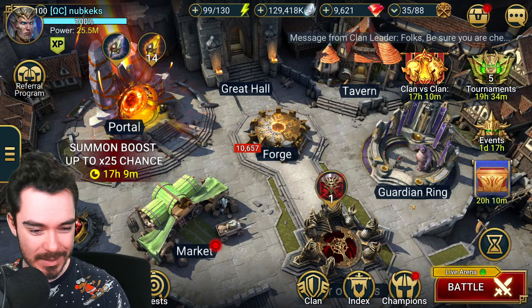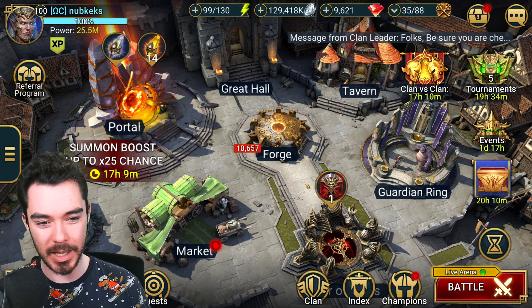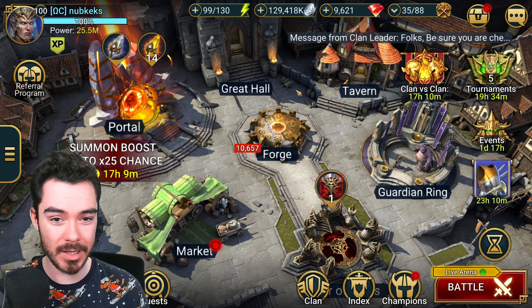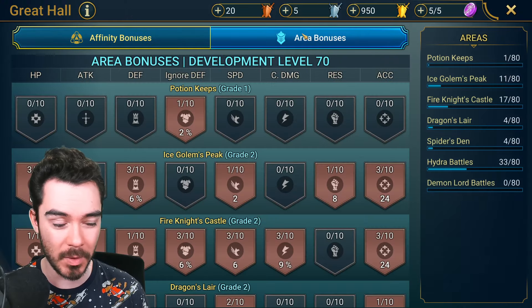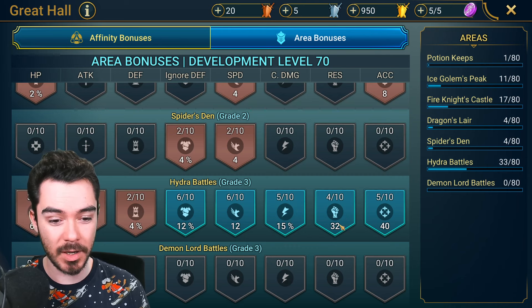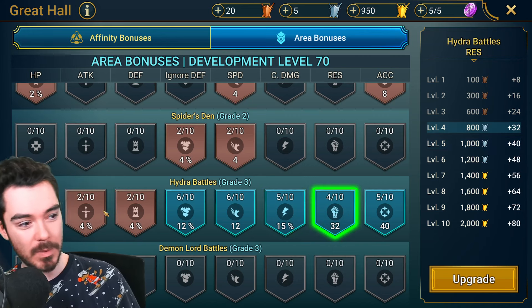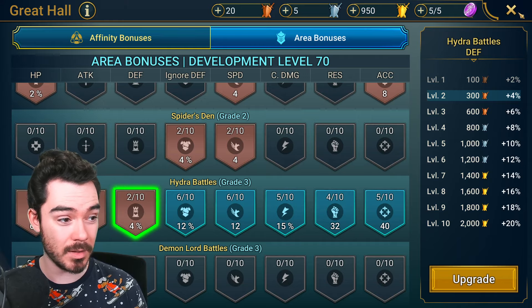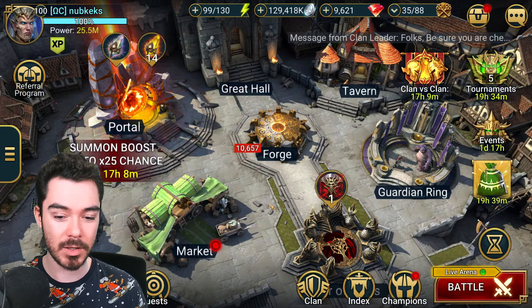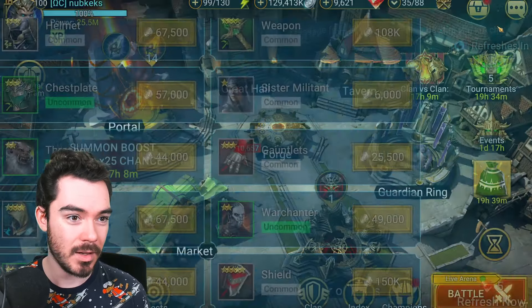Let me know what you think — who got the biggest buff: Little Miss Annie, Seekfriend, or Supreme Athel? Would you be happy to pull any of these champions now? And what do you think of the new area bonuses? Where are you going to be putting your points? For me, I'm probably going to get some of this Hydra stuff up to rank 6, and probably this up to 5, maybe get these two up to 3 and max out the Bronze tier. Then I'm going to start pumping points into Cursed City to make that a bit easier since I cannot finish it yet. Guys, thanks for watching — I hope you enjoyed, let me know what you think, and I'll see you next time. Goodbye.